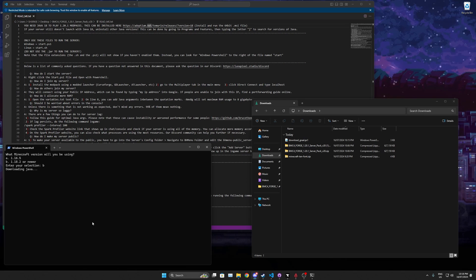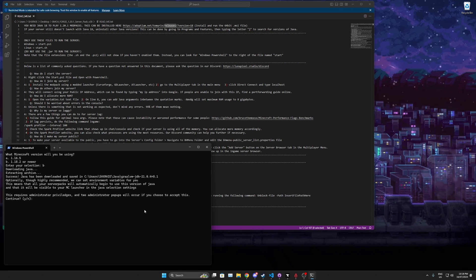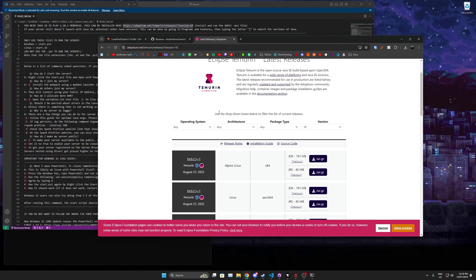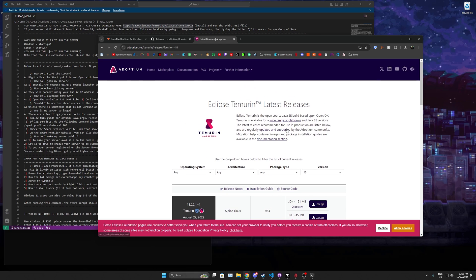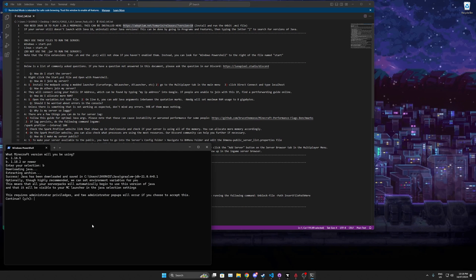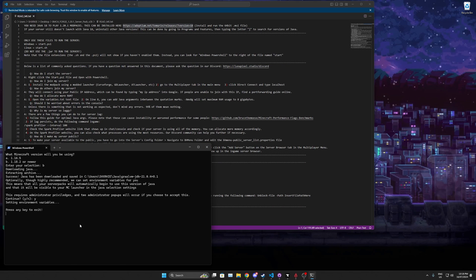GraalVM is essentially an enterprise version of OpenJDK — it just runs better and you'll see an increase in performance. Wait for it to download, then it'll require administrative privileges and things will pop up — press Y to continue. If you prefer, you can also install directly from the Adoptium website linked in the description. Once the installer runs, keep pressing Y and it will continue installing Java. Press any key to exit when done.